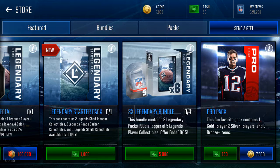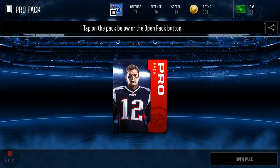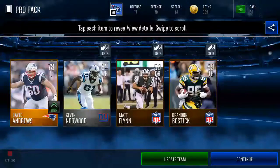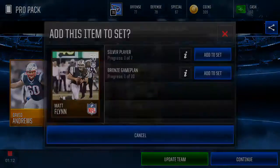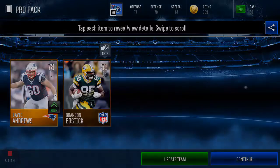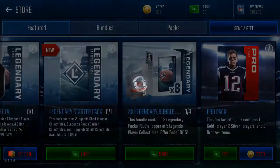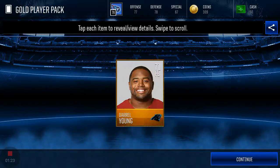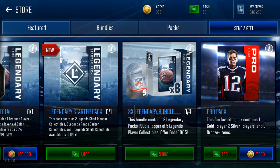I have 7809 coins and 50 cash — I hate myself, but I still come out clutch. All you do is buy a pole bat; you can buy as many as you want. I got David Andrews, so you put all these gold players to set and just keep on rocking. Update the team and you're about to get a gold player.